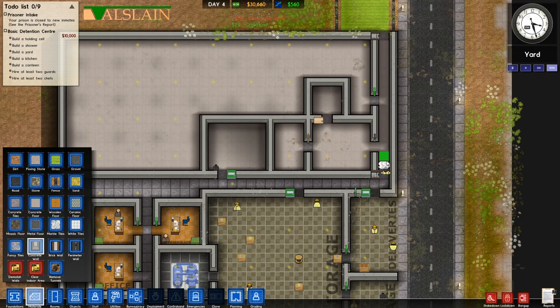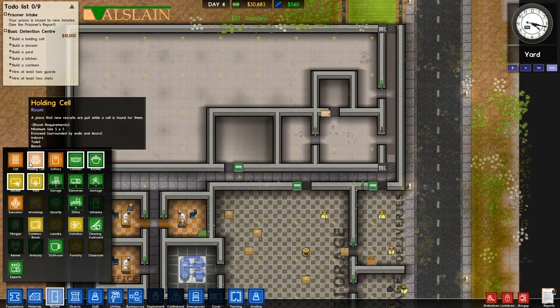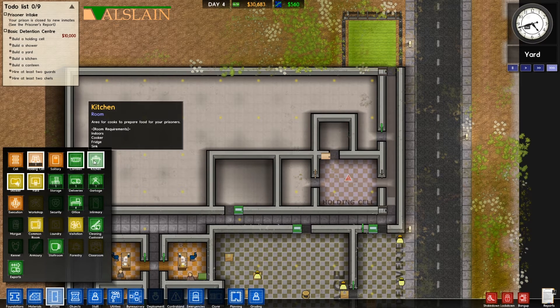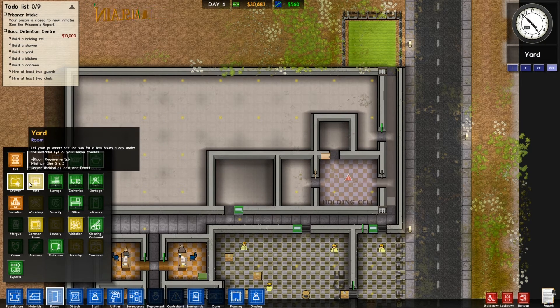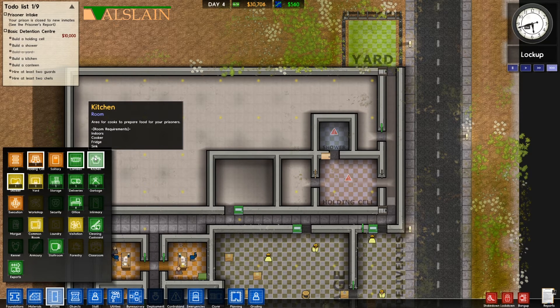Once they've finished their jobs they've got to clear all the rubbish up, and I think they're near enough done. Okay, they're all done now. We're going to grab our room tool and make this into our holding cell — it's got the warning saying it's not ready yet but it will be soon. We'll do all the rooms we need. The yard is done because it needs to be enclosed.